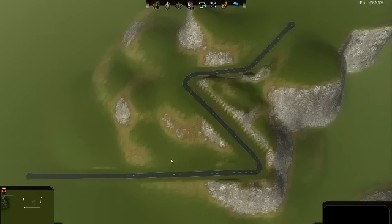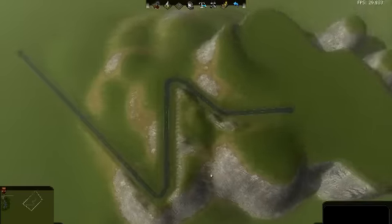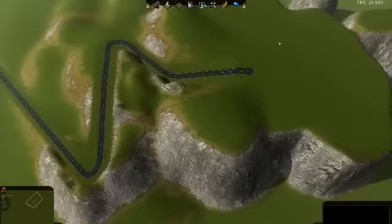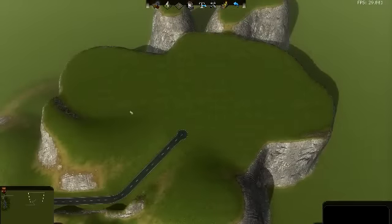Some guys on the forum asked how do I make a mountain and make a road going up through that mountain from the bottom of the city base up to the top of the mountain, where you might have more like a luxury villa area or something.